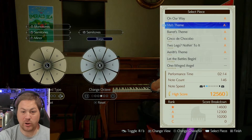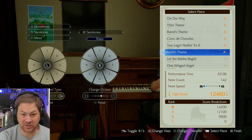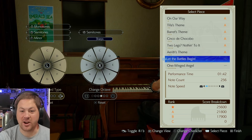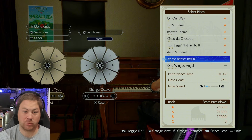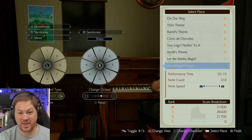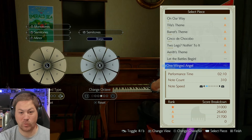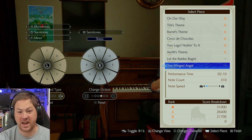To get the Platinum Trophy, you have to get A Rank or better on these six songs. There are two more songs that are not required for the Platinum Trophy — one is your reward for finishing all six songs at A Rank or better from Dorian, and the other is the reward for 88 out of 88 at Johnny's Inn.